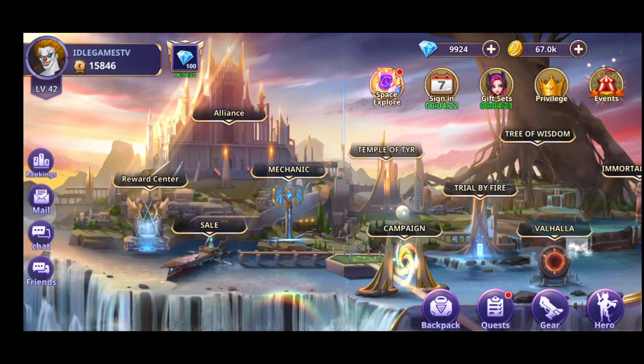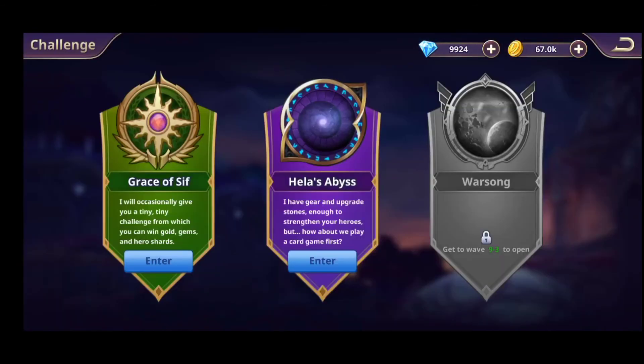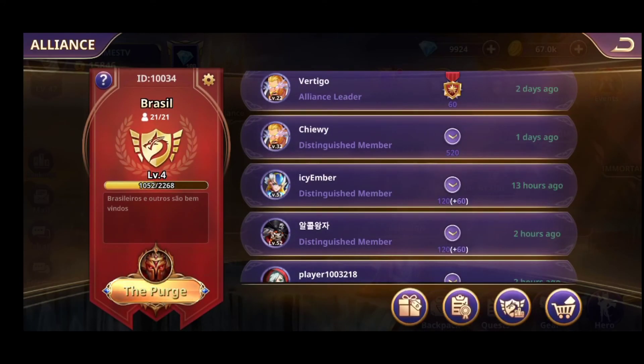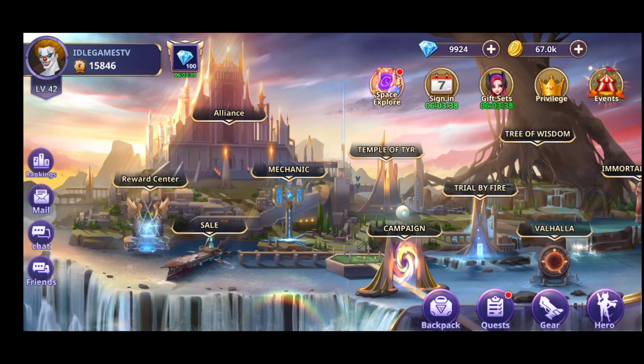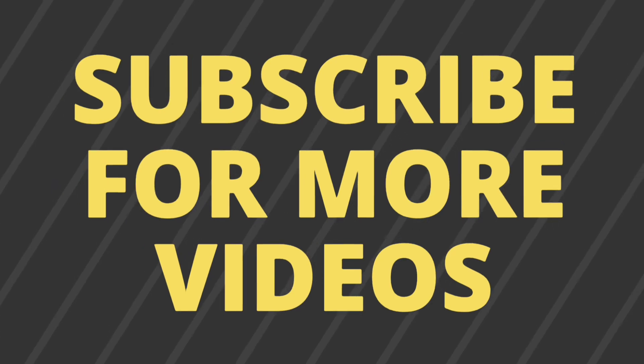Hope you guys enjoyed this short newbie tips video. These are the main things you need to do at the beginning. One more time: don't consume the gems in summoning; buy heroic summonings from the shop with your gems. Play further in the campaign until you hit a level block; play as much as you can in the Trial of Fire for Hell's Abyss; try to get into a good alliance to purge the guild boss and get rewards; and do your daily quests every day. That was the top 5 newbie tips for D-Man The Defenders. That's it for this video — until next time, take care, please subscribe and hit that like button!